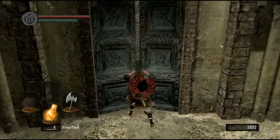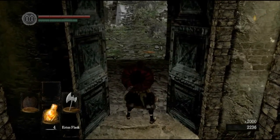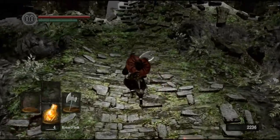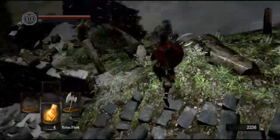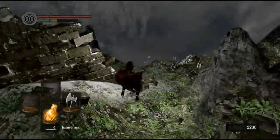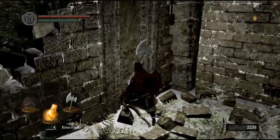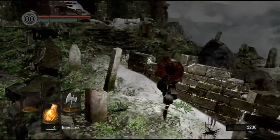So he just gave me a key that lets me open up this door, which is me leaving the tutorial area. If you think about it, that boss was kind of a test to make sure you understand the controls and can play the game. If you can't beat that boss, there's no point in moving any further forward.